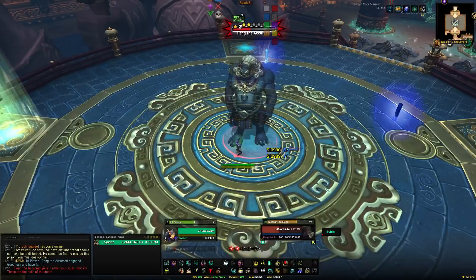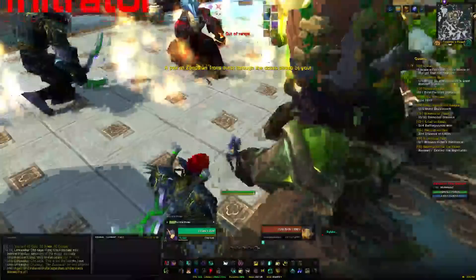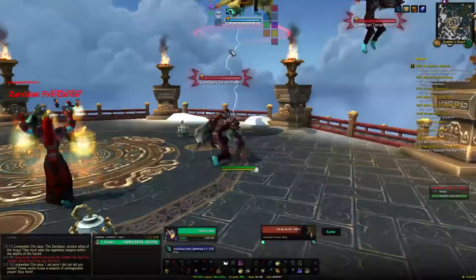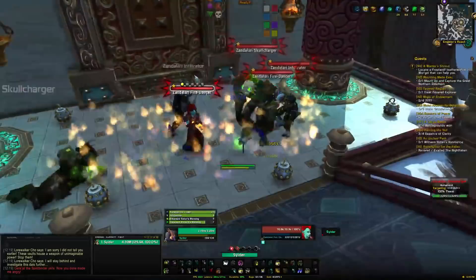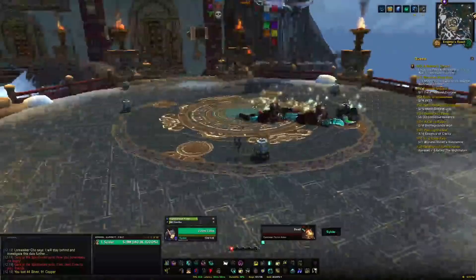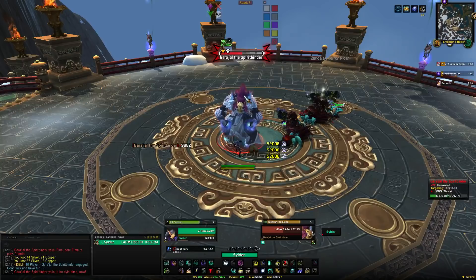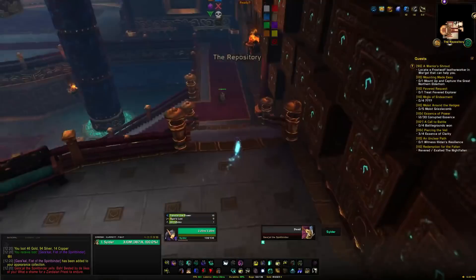Feng isn't going to do much of note — just DPS him down. He does pick up staffs: the first summons a lightning orb that will stun you briefly, and he also does an Epicenter that gives you reduced hit chance. Mildly annoying but not dangerous. Then clear all the trash in the next area — every single trash mob including the pterodactyls in the air, so you'll need some ranged ability. Once all trash is dead, Gara'jal lands. This is a bit of a DPS race as he progressively does more damage — save defensive cooldowns for later in the fight.